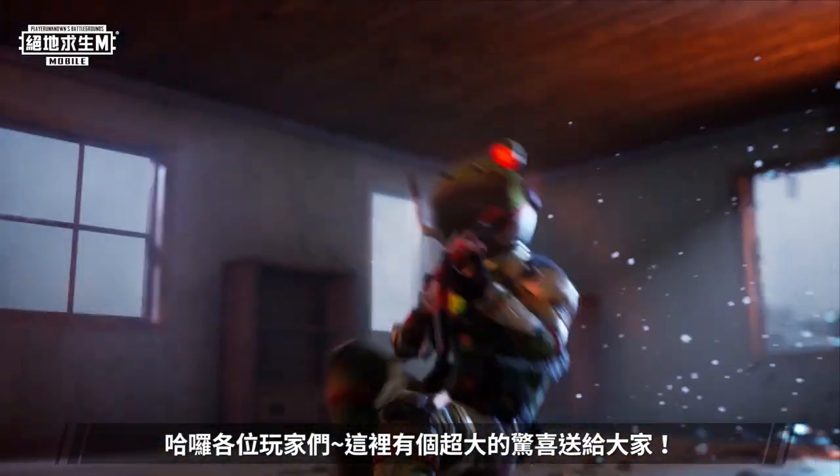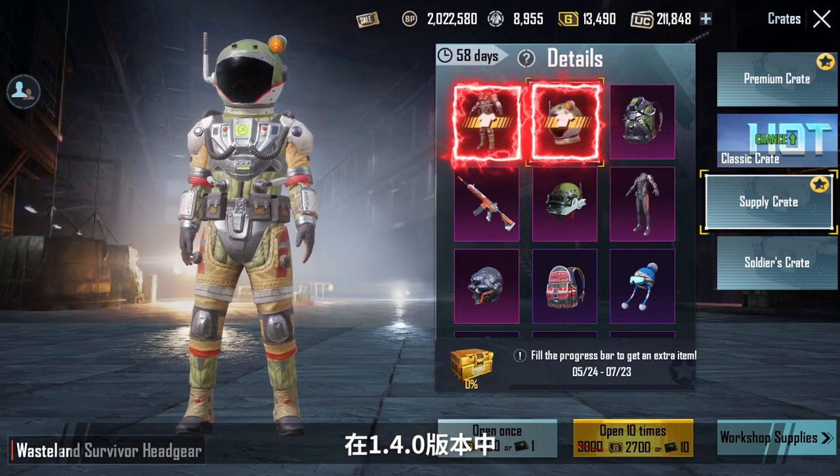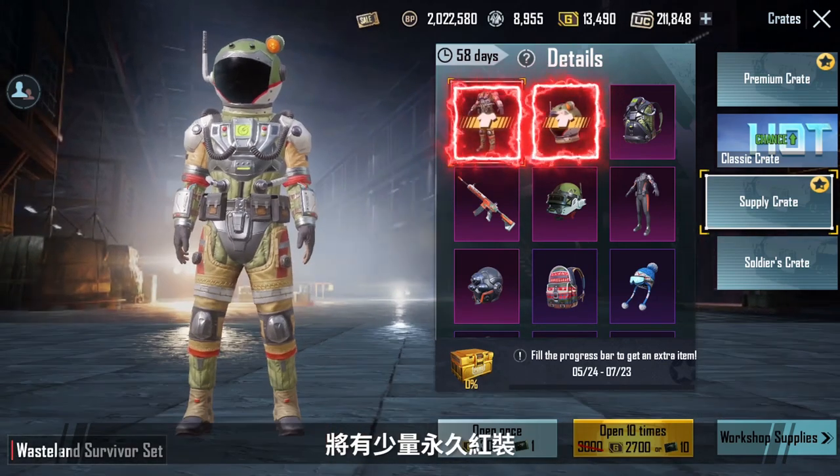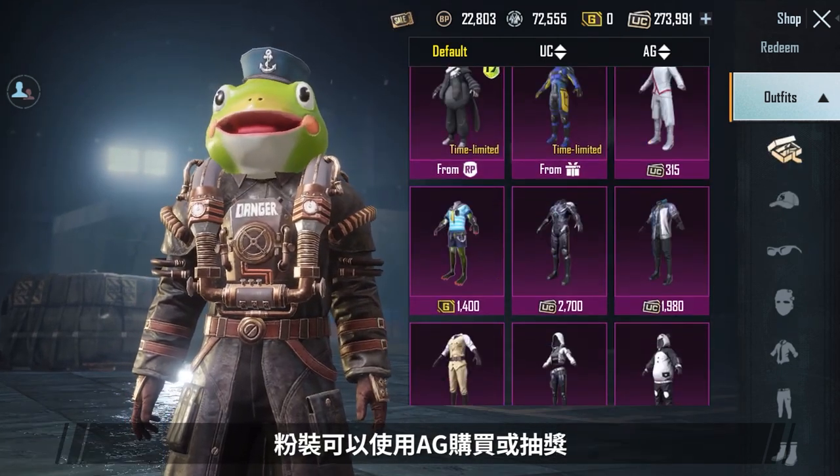Hello Troopers! I've got some amazing surprises lined up for everyone! In version 1.4.0, a small number of permanent mythic and legendary outfits will be purchasable with AG or available in draws.